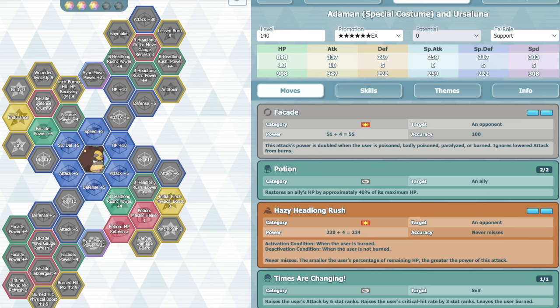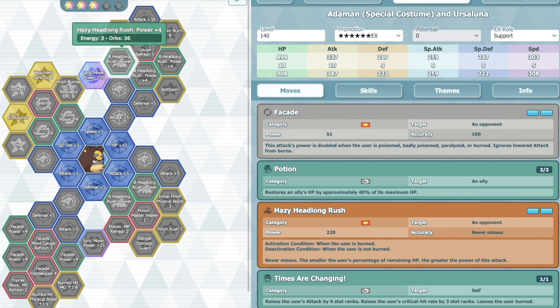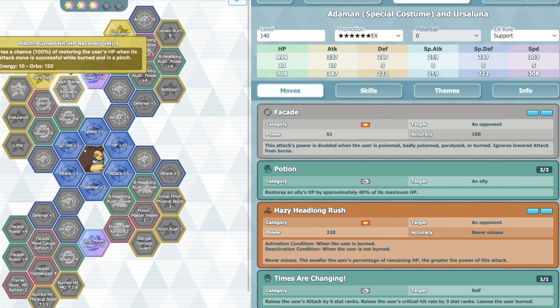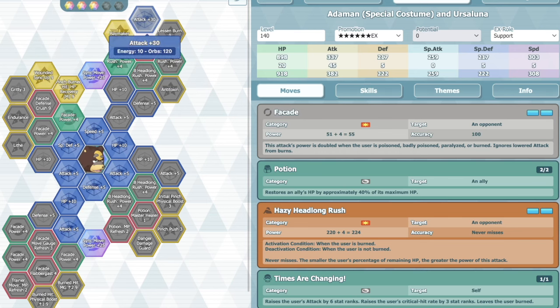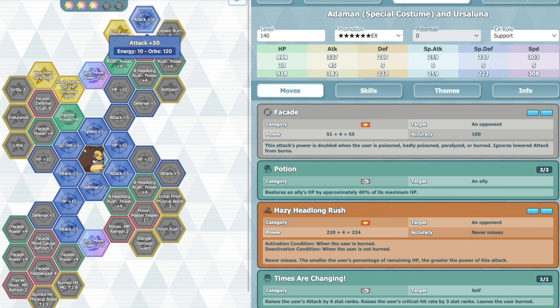3 out of 5 is where you get the big sync stuff, and his sync is pretty powerful - probably the biggest spotlight for this unit. Depends if you want to go pick up the sync nodes, but you could go for a full-on sync-focused build, like if you're fighting a quick master mode stage.